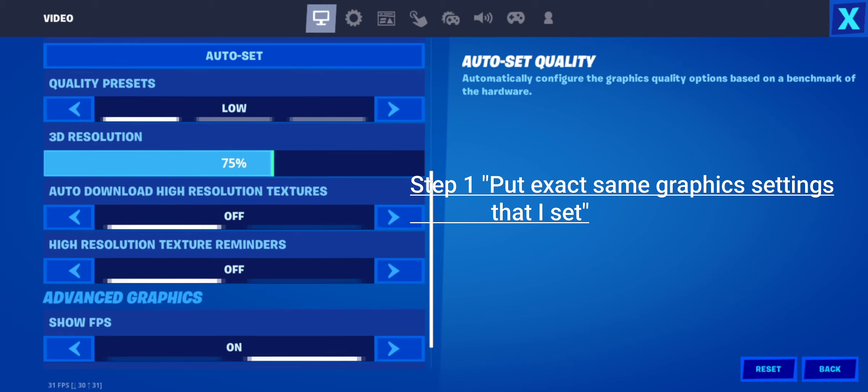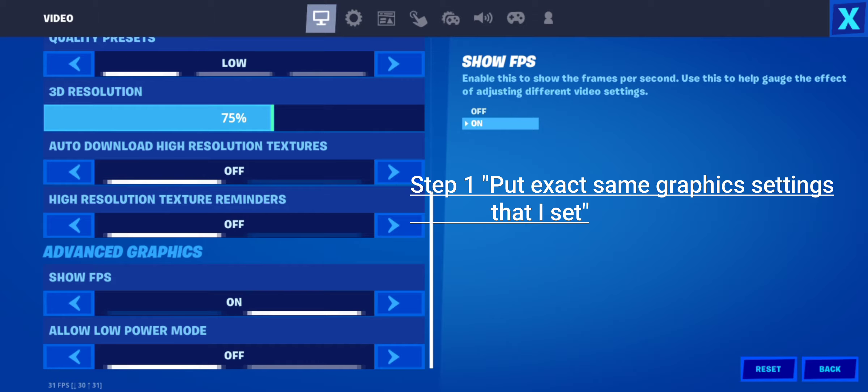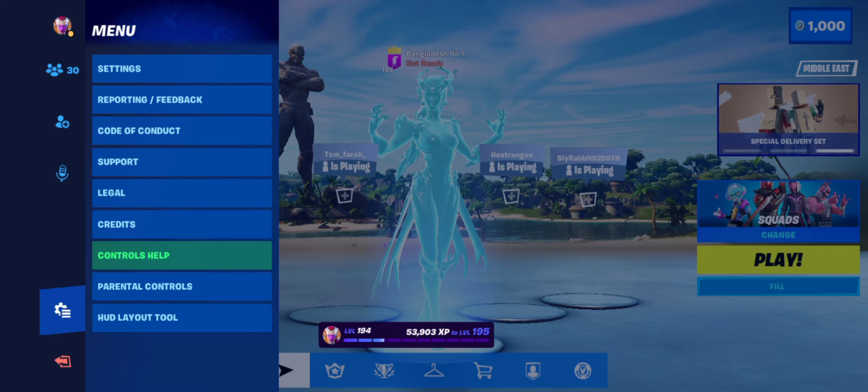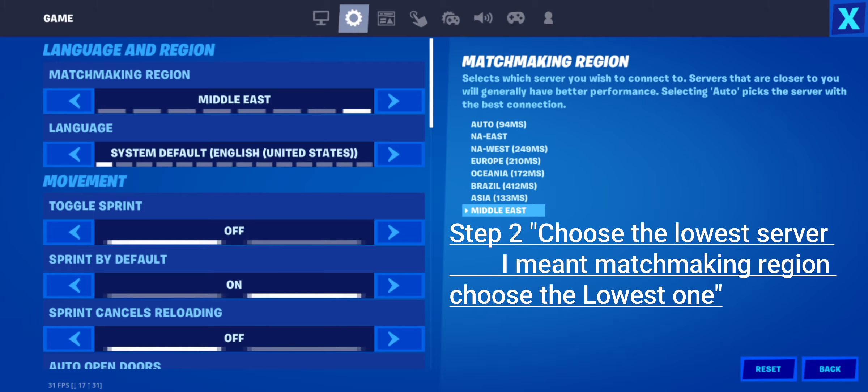Do not install the HD high-resolution texture pack, because if you install it, it will cause more lag. Also make sure to show your FPS counter because you need to see your FPS at all times.